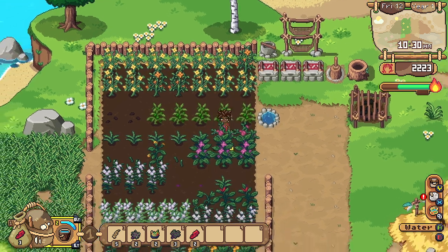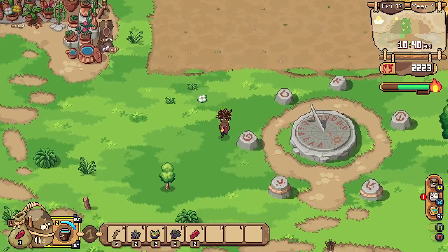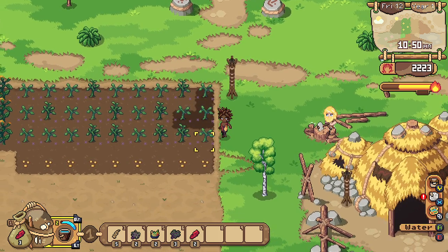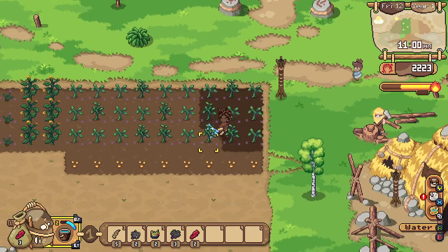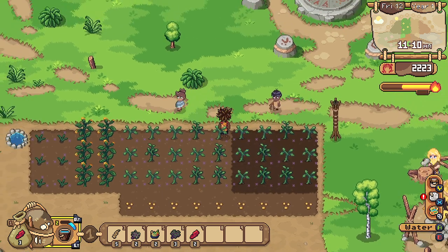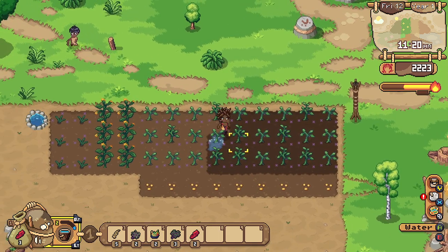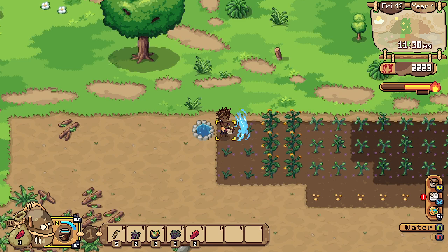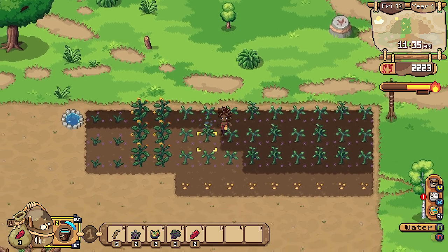Let's get back to the watering though. For some reason, sometimes when I'm watering there's a double splash — I wonder how I can make that happen all the time. That would be pretty useful. I'm so glad I built this extra well down here so I don't have to run all the way up to get water refills. But we've still got a few more to go.